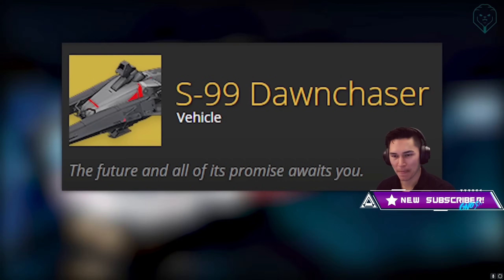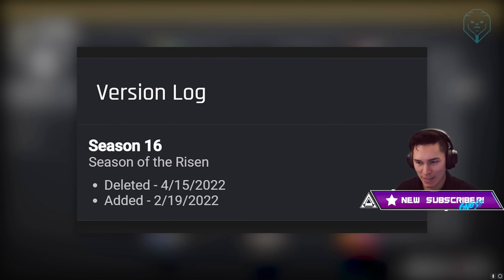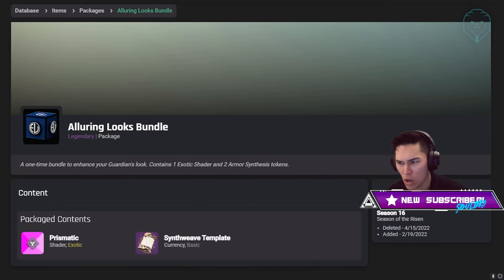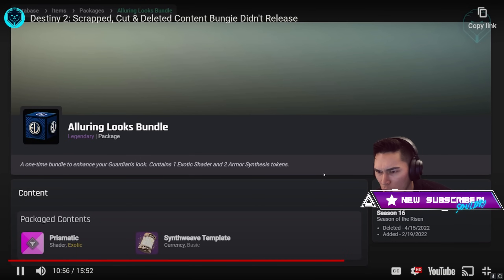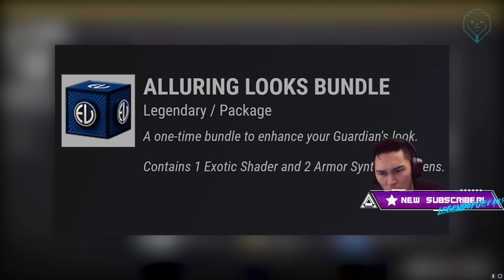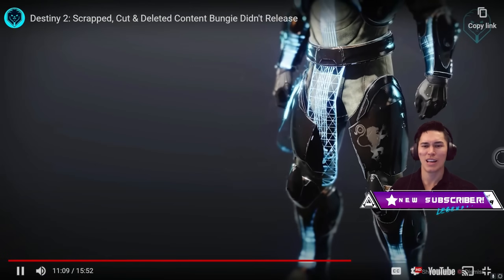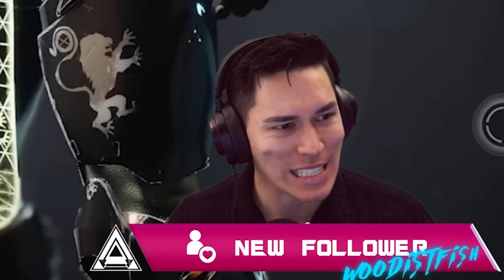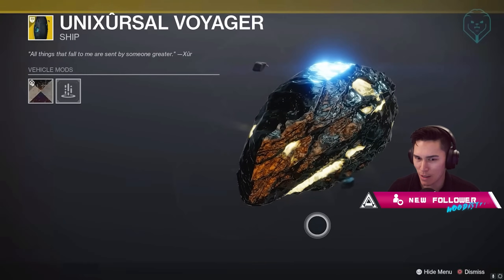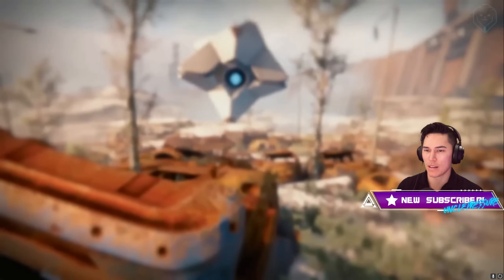There was also an exotic shader added in the Destiny 2 game files during Witch Queen which was seemingly scrapped a few months later — called the Prismatic shader. It was available in an Eververse package called the Alluring Looks Bundle, had a placeholder icon, and its rarity was exotic, which had never been seen before. The description says it contains one exotic shader. Many believe this became the Photo Finish shader added in Guardian Games around the time it was removed. This is one of the most unique shaders that cycles through colors on glowing armor — but the exotic shader is something we'll never see.